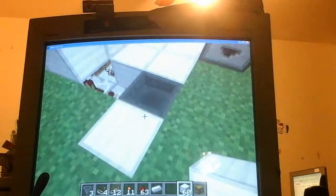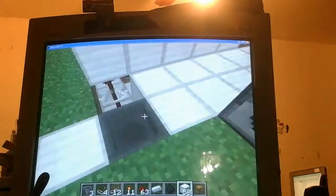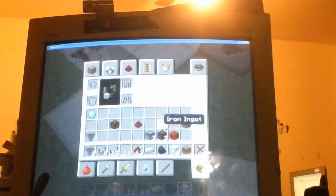So first up, you're just going to throw in whatever you're betting. You've got a coal, and we've won a diamond. And as you can see, it is completely random.